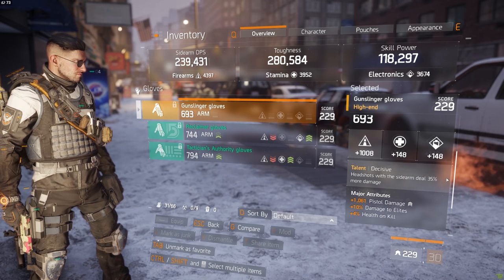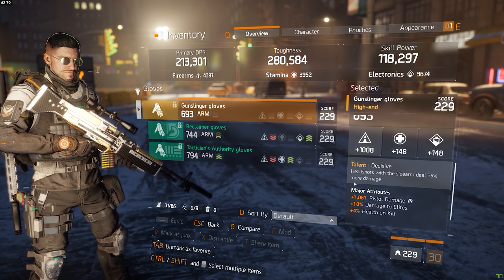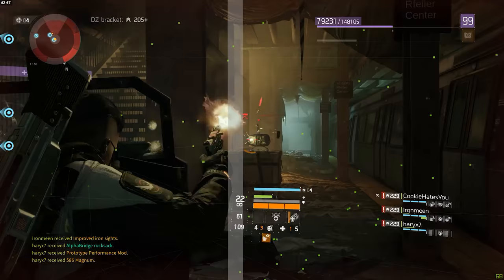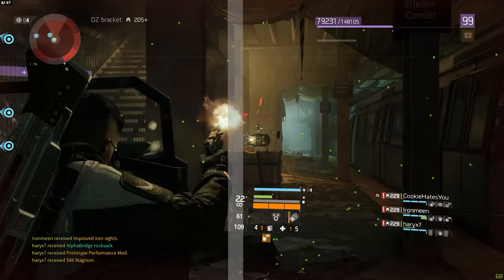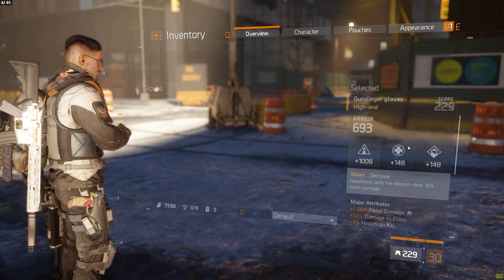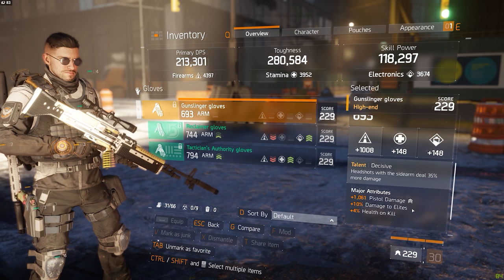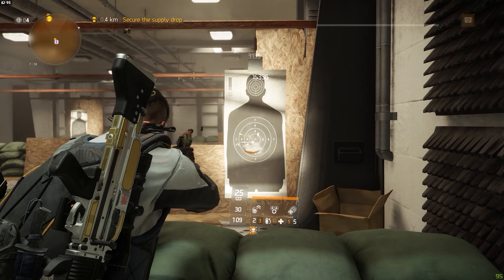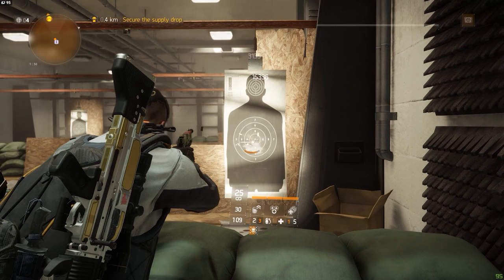For the second high-end piece — the gloves — I'm running a more damage-oriented talent with Decisive. Having 35% extra damage on headshots with sidearms is probably one of the strongest gear talents in the game when combined with the shield, and just like the resourceful backpack, this is almost an absolute must-pickup. The backpack is rolled with armor and disrupt resistance. The gloves are rolled with pistol damage, damage to elites, and health on kill. It's especially important to get gloves with pistol damage because that only makes damage amplifiers like the sentry 3-piece and decisive gloves that much more powerful.